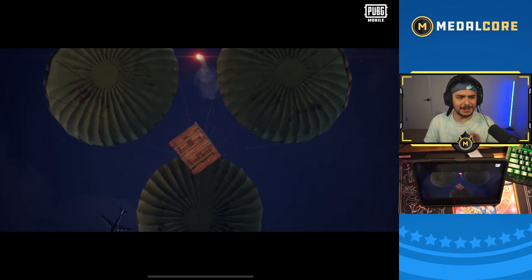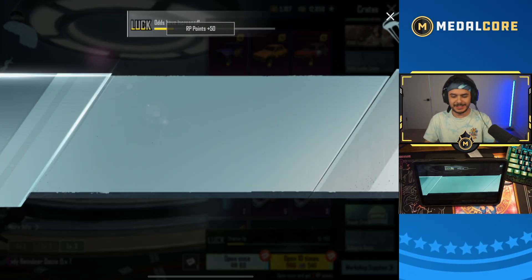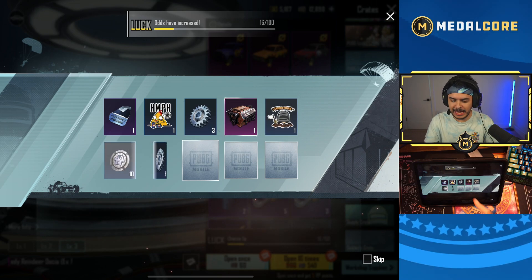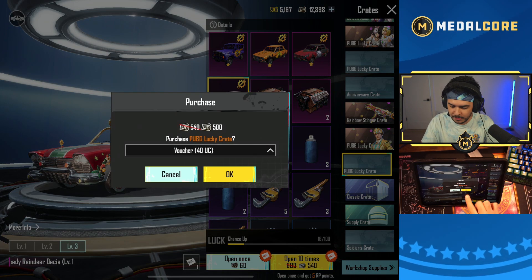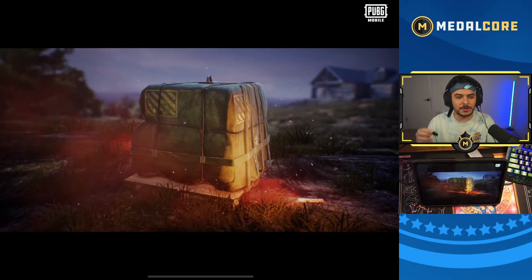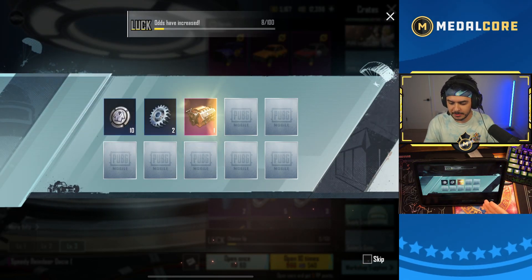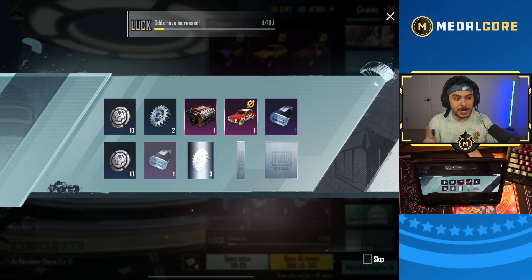My screen glitched out there for a second — I have the hand cam to prove it. Okay, oh — we got something! Does that legendary count towards the luck meter? Each opening is 540 UC; I got some discounts so 500 UC. I'm just really curious how easy it is to get one of those special vehicles, because those are like the original upgradable vehicles. Another engine — oh!